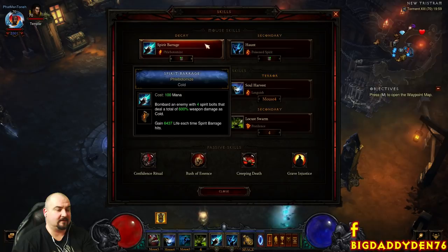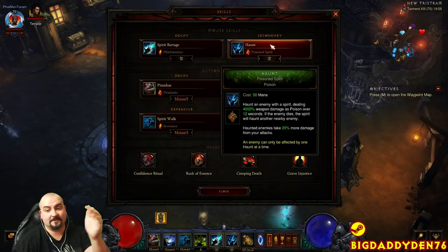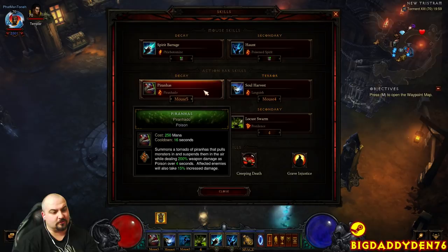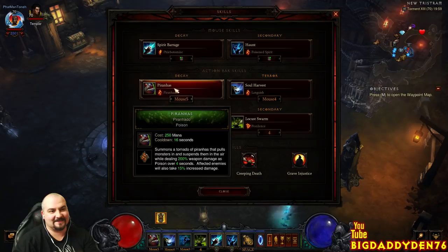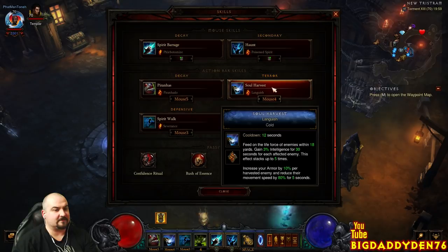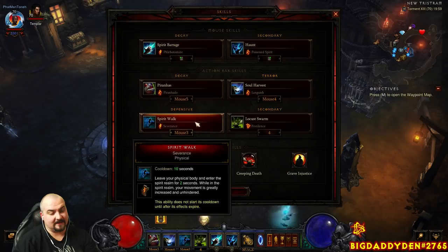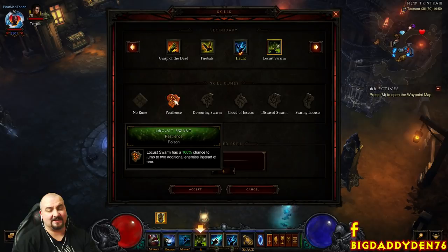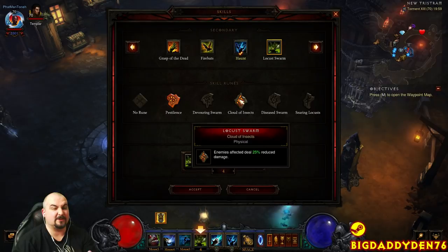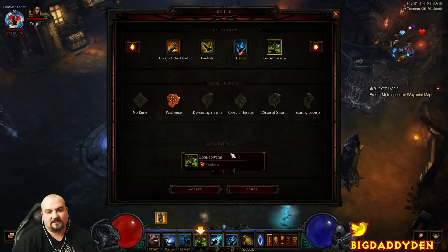For skills: Spirit Barrage with Leeching Beasts is your main DPS and heals you constantly. Haunt with Poisoned Spirit for 20% increased damage — when targets die, the Haunt leaps to the next target so you don't always need to recast. Piranhas with Piranha Cloud is your grouping spell — find an Elite Pack, drag loads of trash, pull them all into one spot, and blow them up. Soul Harvest Languish gives a huge armor buff. Spirit Walk Severance for movement speed and 2 seconds of damage immunity. Locust Swarm Pestilence spreads to the whole screen; for deep pushing use Cloud of Insects instead, but you'll need to cast it two or three times in a big pack.